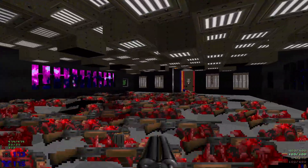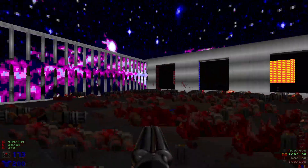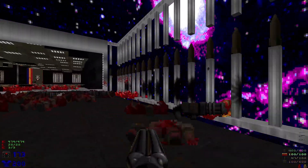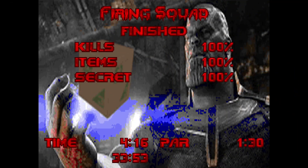Definitely a super hectic, strange level — lots of random items, but lots of fun. Let's hit this exit button and we are done. There's another explosion. That was Firing Squad: 100% kills, 100% items, and 100% secrets. Hope you guys enjoyed the video — make sure to hit that like button, leave a comment below, subscribe as it really helps out, and I'll see you guys next time.